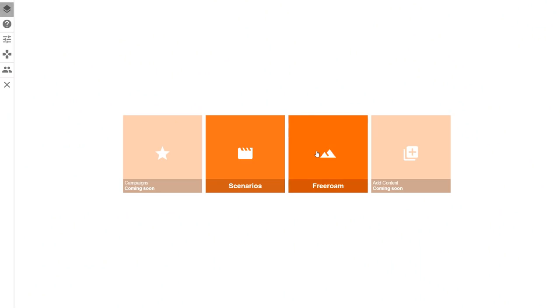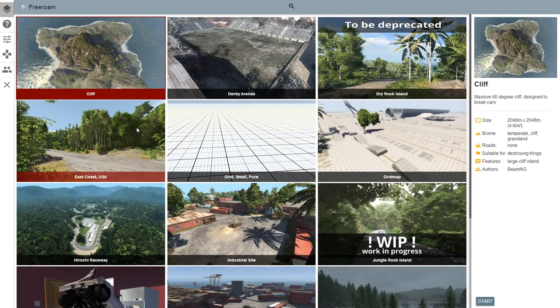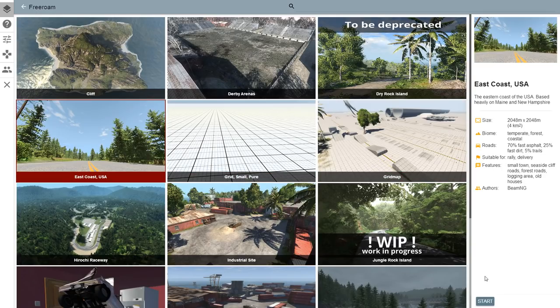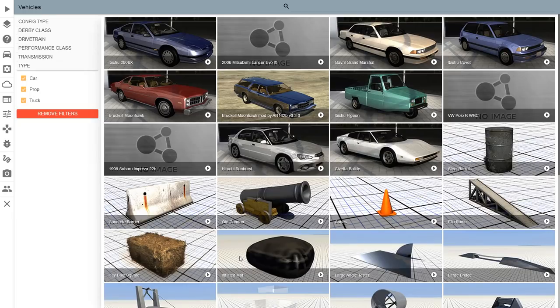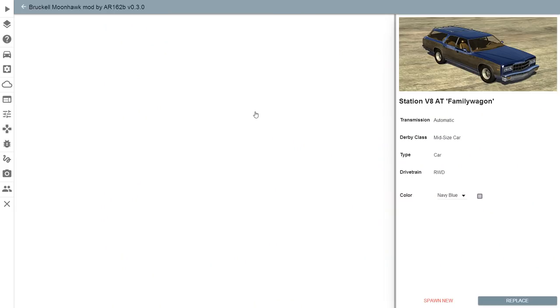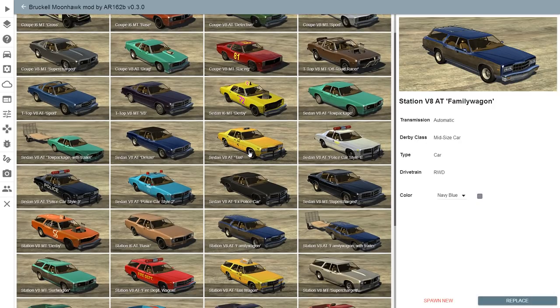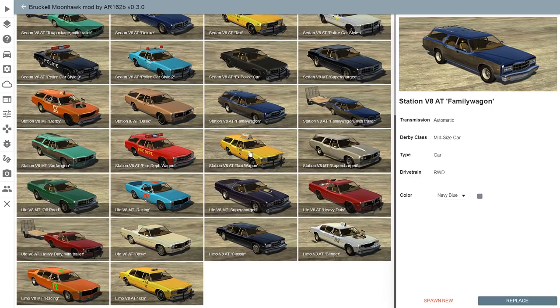Hey, this is YBR with BeamNG Drive and today we're going to be looking at a limo. I want to do limo-like things before we absolutely destroy the vehicle, so I'm going to start at East Coast USA. The limo is part of a mod for the Bruckel Moonhawk that adds an absolutely absurd number of options. There are so many options that there's no way I could cover this mod in one video, so I decided to break it up and do it bit by bit. The first bit we're looking at is the limo.